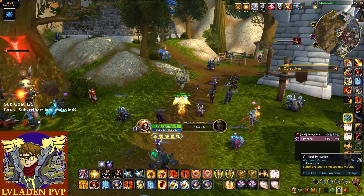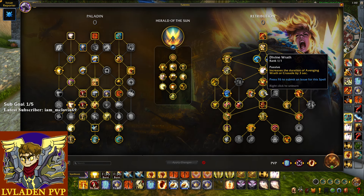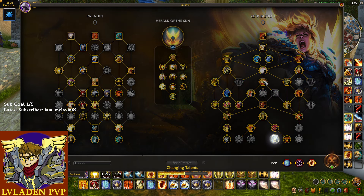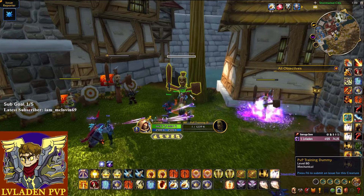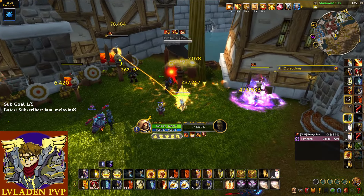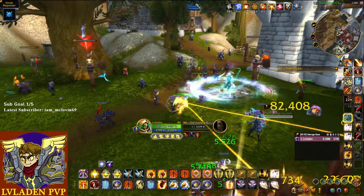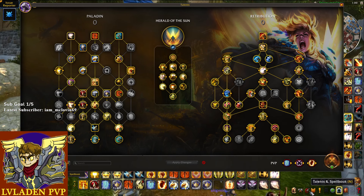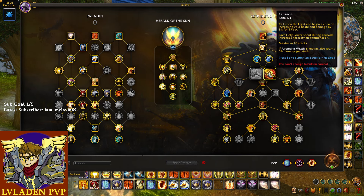That seems like a really good talent — I like it, it's nice. But when you talent into Radiant Glory — and by the way, Divine Wrath does not actually function with Radiant Glory, only regular Crusade or Avenging Wrath: Might — when you talent into Radiant Glory and go over to the target dummy, Wake of Ashes, I'm at one stack, then I spend the Divine Purpose proc and I'm still at one stack. If they fix the Aurora bug — and I assume it's a bug because it works with regular Crusade and regular Divine Purpose procs — then I do think Radiant Glory is probably better for Herald of the Sun than regular Crusade.